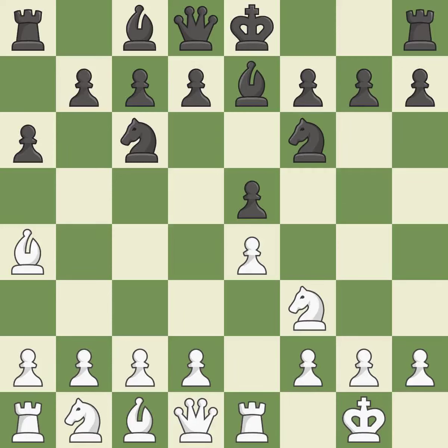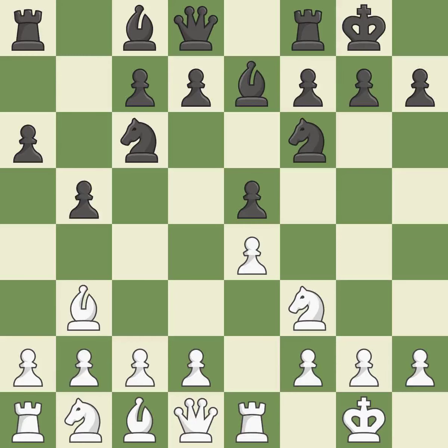Re1 centralizes the rook and protects the e4 pawn. B5 gains space on the queen side and forces the bishop to the b3 square. Bb3 is forced, but the bishop is well placed because it attacks the f7 square. Castling gets the king out of the center and activates the rook. It is the last book move.